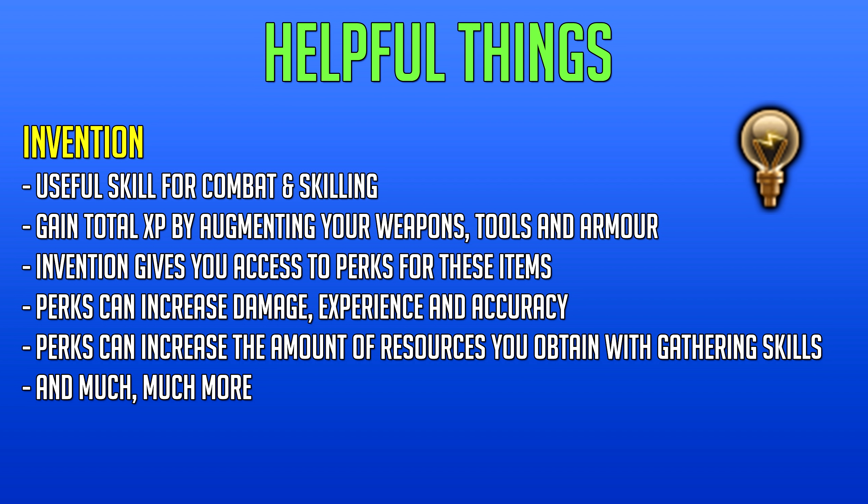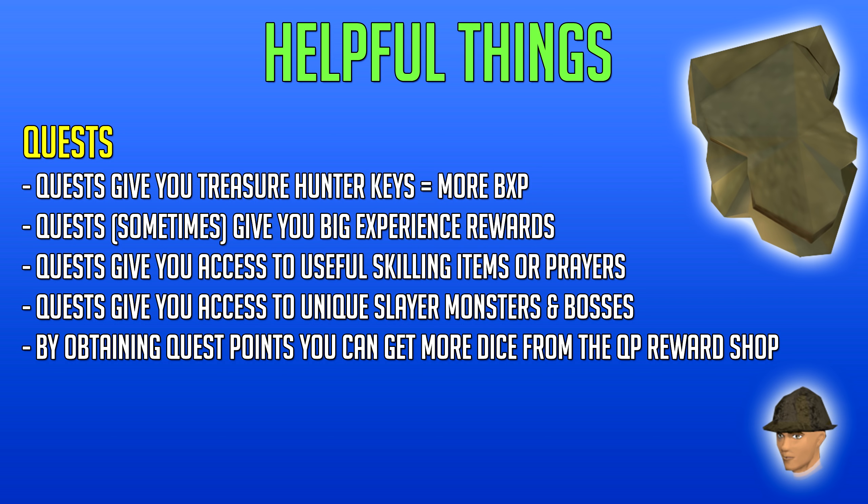Invention gives you access to perks for your tools, weapons, and armor. These perks can increase your damage, experience, accuracy at bosses, and the amount of resources gathered from skilling. An example is the furnace perk, which is good to put on your augmented crystal hatchet or pickaxe. It has a 5% chance per rank — three ranks, so 15% max — of consuming a gathered resource for 100% extra experience, effectively doubling XP for that resource without needing to bank it. There are so many invention perks that I highly suggest checking out my invention perks guide for more information.